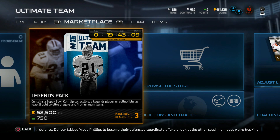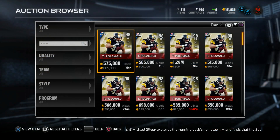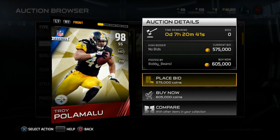Yo, what is up YouTube, I am back on Madden 15. It's the weekend, legend packs are out in full effect, and there's also a new legend. A few days ago I showed you guys Walter Payton and how he stacked up. Today it's time to check out Troy Polamalu, 98 overall strong safety.